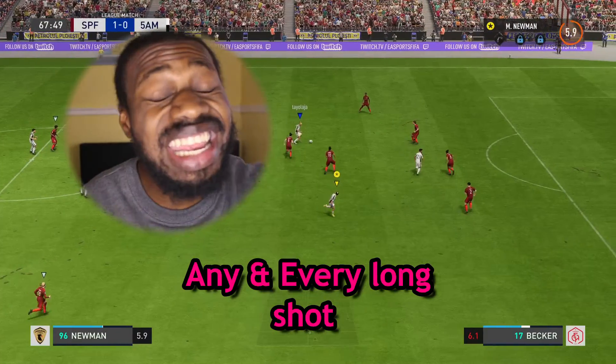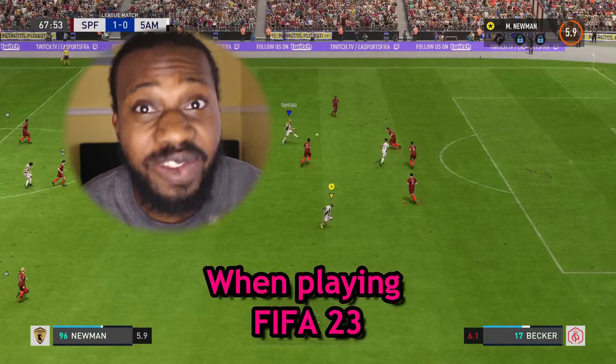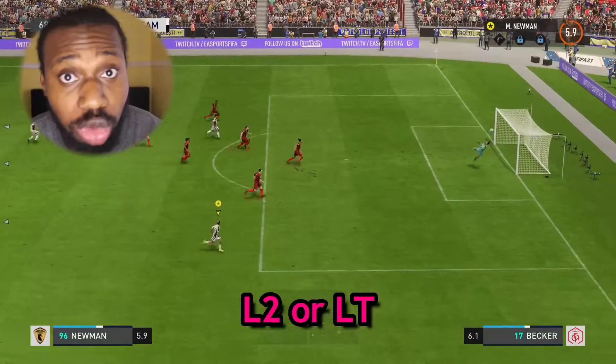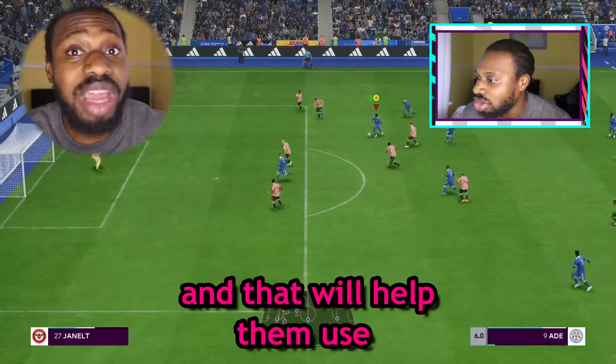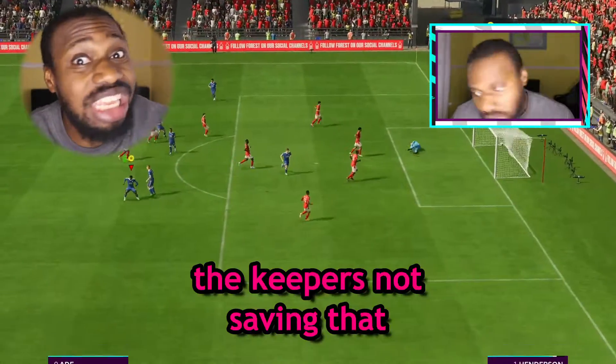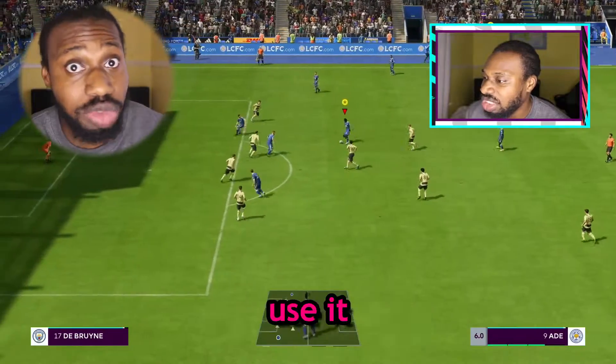There's a new OP way to score any and every long shot that you take when playing FIFA 23. When you're outside the box with your player, make sure you hold down L2 or LT and that will help them use the outside of the boot to kill the ball, top bins, past the keeper. The keeper's not saving that. I'm telling you, use it.